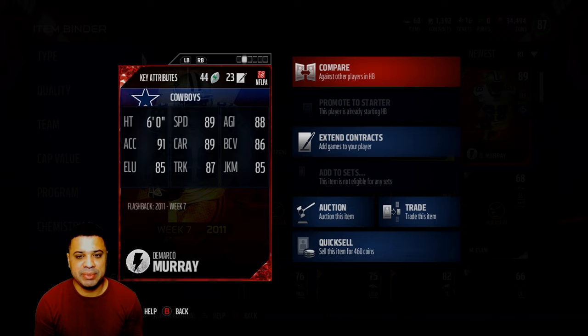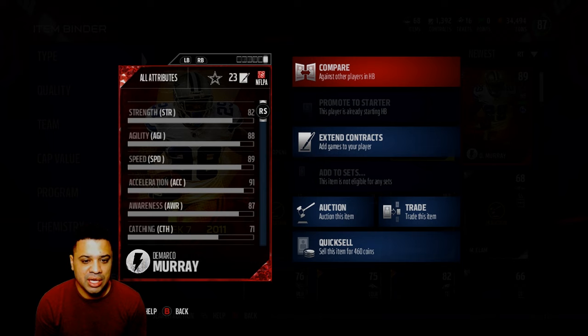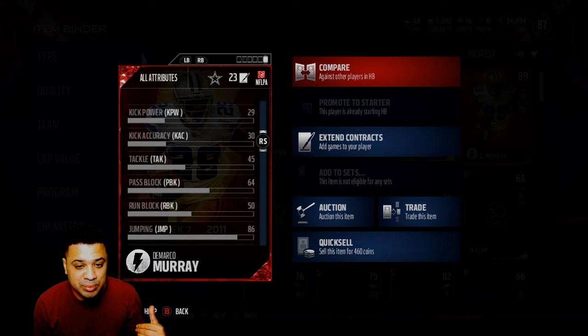89 speed, 88 agility, 91 acceleration, 89 carry, 87 truck, 85 juke move, with 85 elusiveness and 86 ball carrier vision. Of course, the year they're flashing back to he was an absolute beast on the catching side — 71 catching. Today they actually tuned the strip fumble aspect of the game, so you're going to see less fumbles now.